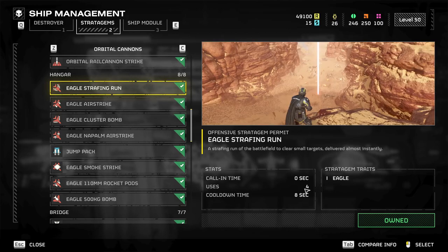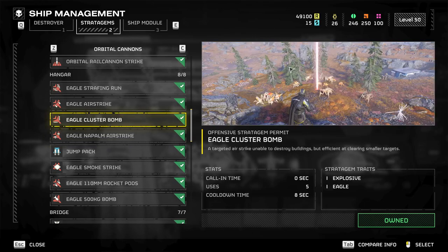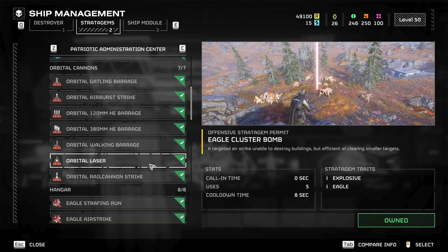With Eagles, you get so many uses before it has to refuel — four, three, or five — and then the Eagle has to go back for two minutes. So you're out for two minutes but you can put a lot of pain down quick. It's a damage dump, whereas orbital stratagems just recharge their shot from space continuously.